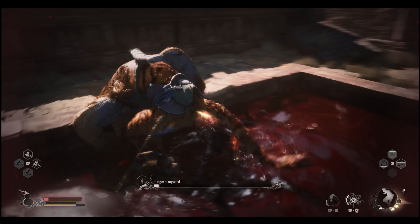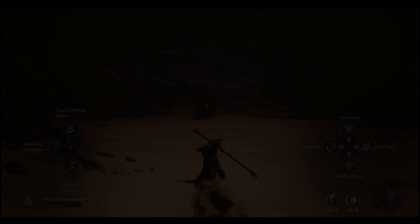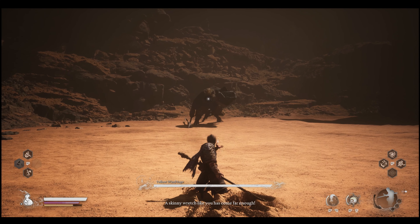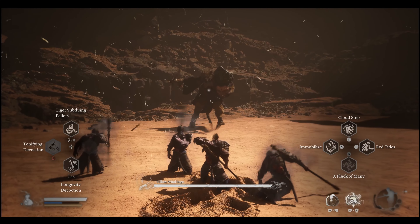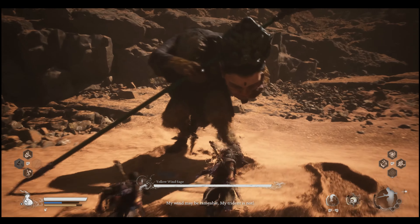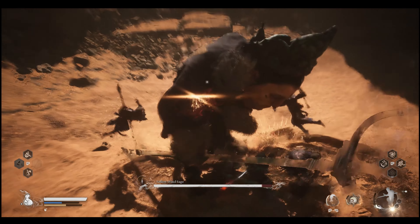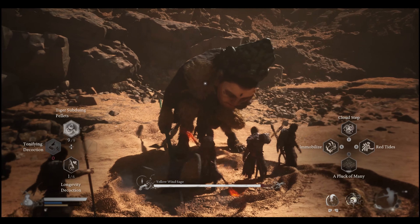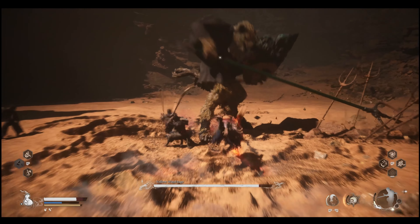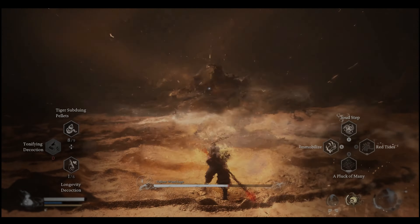In order to do this you're gonna need the Wind Tamer item. I did not know this item existed before I did the Tiger Vanguard, so I had to beat them normally — it was a really hard fight. The item basically does a big AoE and it stuns every single boss I've encountered so far. I'm in chapter 3 now and it stuns basically every one of them. If you use it on little mobs they get flown into the air and just fall to the ground, so it's actually a really good skill to use.